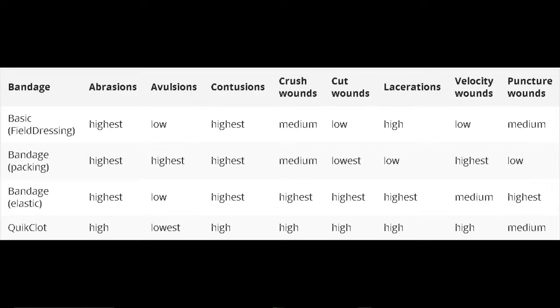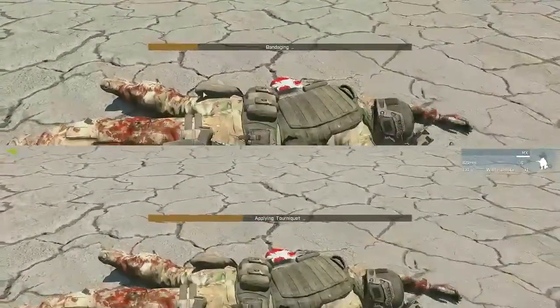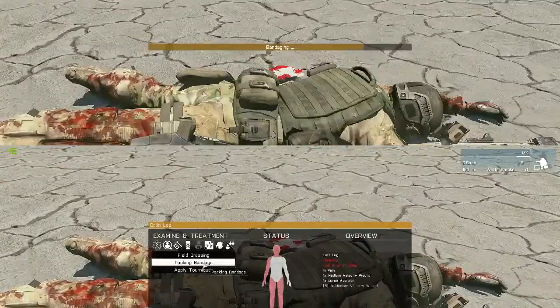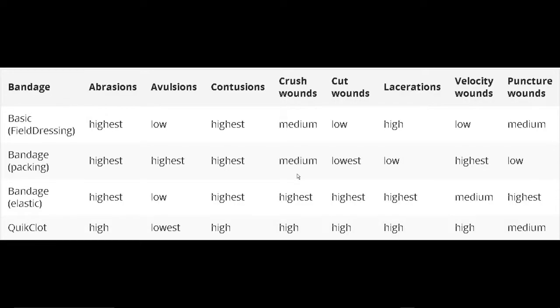Another change regarding bandaging is that tourniquets now take less time to apply than a bandage. So when you come up to somebody, you might want to apply tourniquets to all their limbs right away before you do anything else, just to stop all the bleeding that much sooner. You can see on the lower part of the screen the tourniquet being applied — notice how much faster that is compared to the top, which is a regular bandage being applied to the patient.